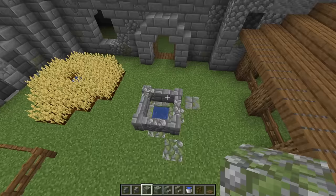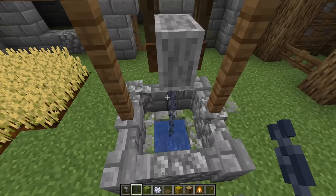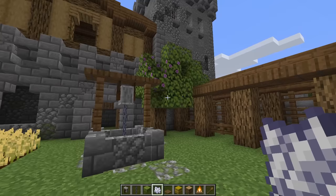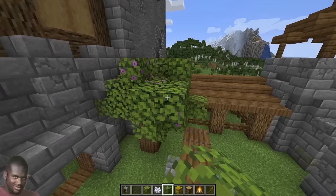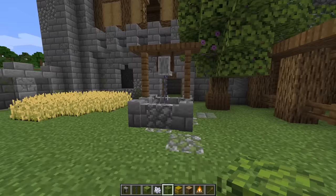Place two fence posts on each side and three trapdoors across the top. Then place a grindstone hanging from that and three chains going into the water. In this corner I'm going to plant a tree — I'm using an azalea tree but you can also use an oak tree. At the base place some trapdoors so it looks like it was planted in a pot, and then take some additional leaves and make this tree a little bigger and rounder.